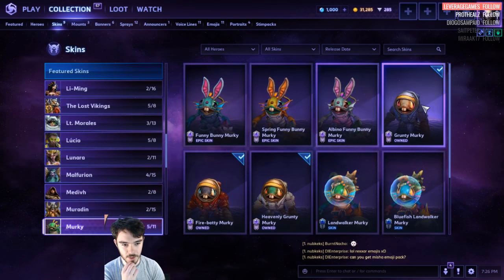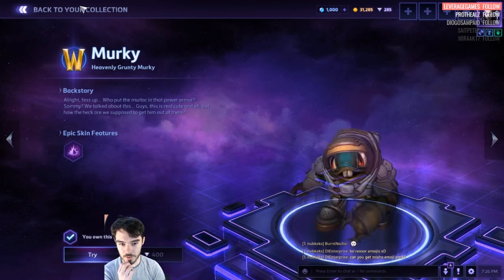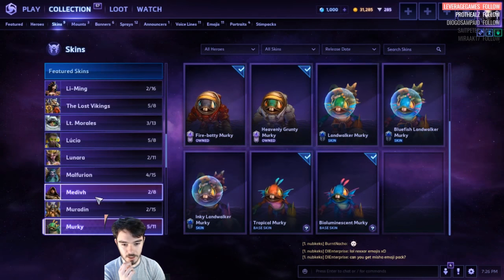Murky. 400 for the Bunnies, 400 for the Starcraft one, and the Master Skins and base skins.